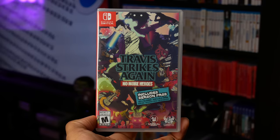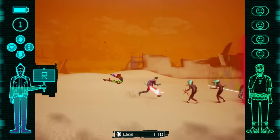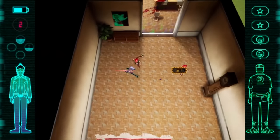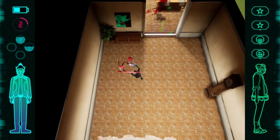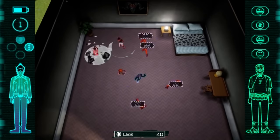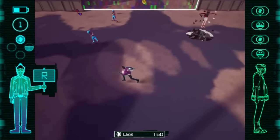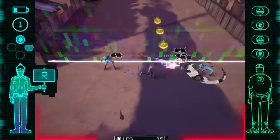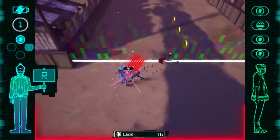Another game I added to my Nintendo Switch collection is Travis Strikes Again: No More Heroes. This is an action-adventure hack-and-slash video game developed and published by Grasshopper Manufacture. It came out back in January. It's part of the No More Heroes franchise and features Travis Touchdown fighting Badman, the father of Bad Girl — an assassin that Travis actually killed before. Badman and Travis are drawn into a possessed video game console and they gotta fight through its various different types of games. I think the game is worth checking out. It's not the No More Heroes game that a lot of us wanted, but I think it's pretty fun. It can get a little repetitive sometimes, but if you can get it for less than $20-$30, definitely pick it up.